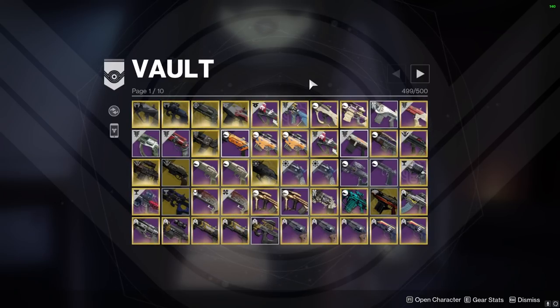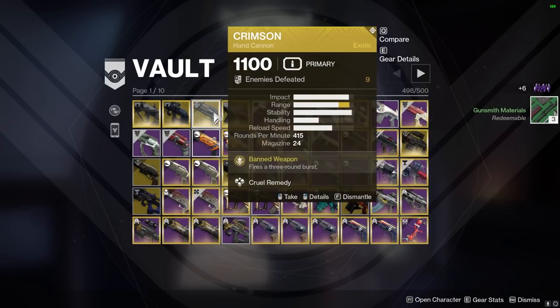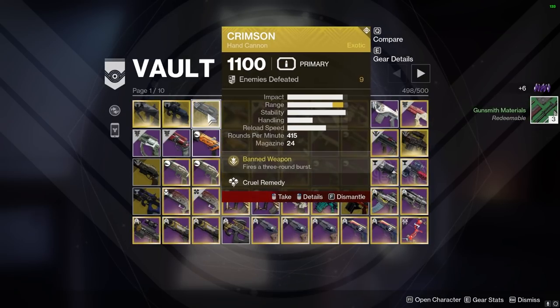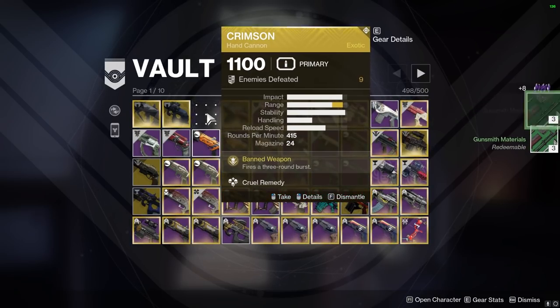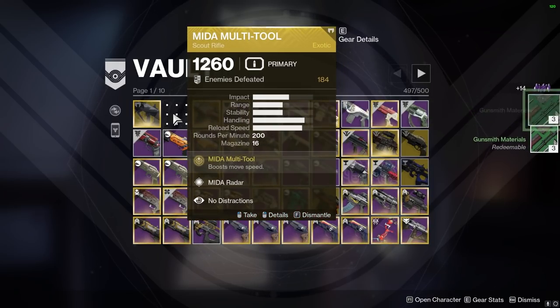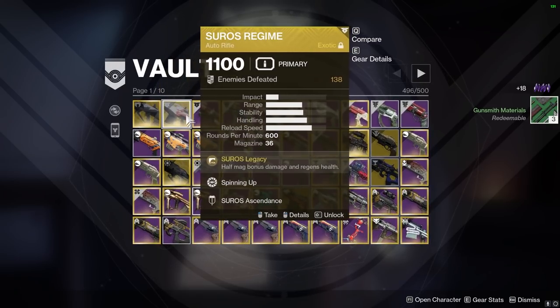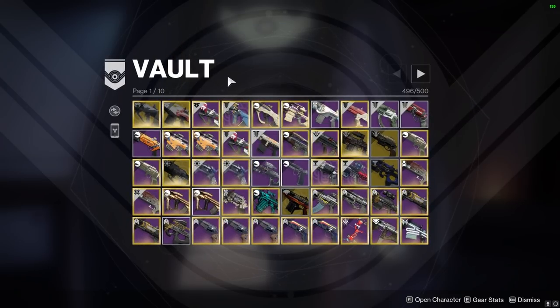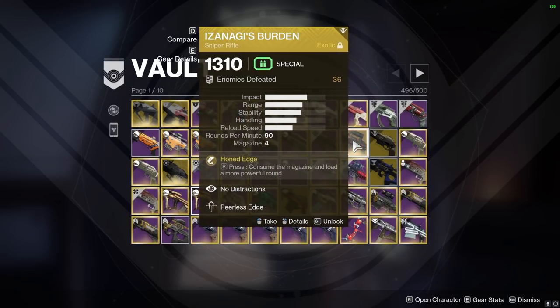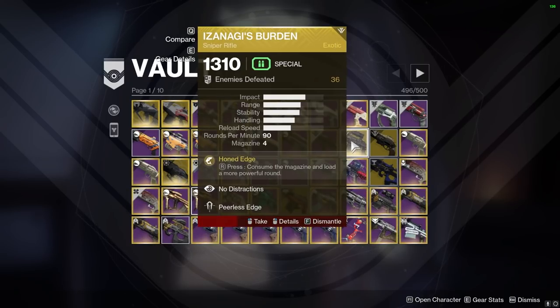Any exotic that you don't have an attachment to — no kill tracker and you don't like it — immediately delete it. Cerberus could definitely go. A lot of these are from recent videos I pulled them for. Crimson could go. The only use I've ever seen for Cerberus is when Artemis starts tearing down Titan walls as a barrier auto. Vigilance Wing and Cerberus I use from time to time in PvP, so I'd keep those. Izanagi — I don't really use that much, it's only 1310, nothing special about this particular one.